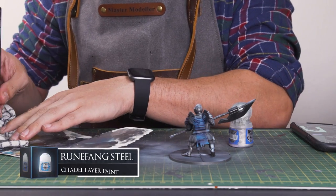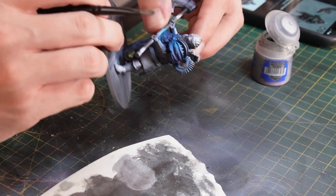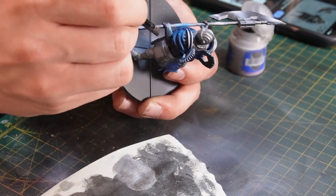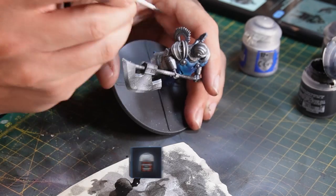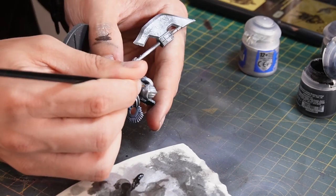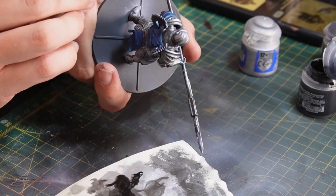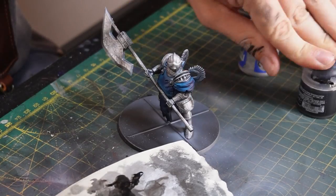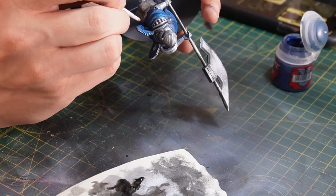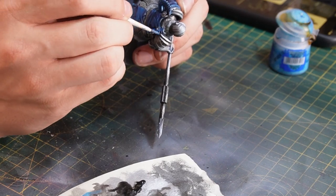Next up is the metallic highlights, so I'll use some Runefang Steel and dry brush this onto the lighter areas of the armour. Necron Compound is also a really great dry metallic paint that can bring out some vivid highlights on metallics as well. Then for some shading, I'm going to take some Abaddon Black, take it down to a glazed consistency, and start filling in all the little shadowy regions to enhance the dark areas against the metallic highlights. Then just to enhance some of the blue from earlier and colour in the wings, I'll use some Kantor Blue going back over the raised areas to brighten them up, and add in some Lothern Blue targeting finer areas to really bring out some of the blue highlight throughout.